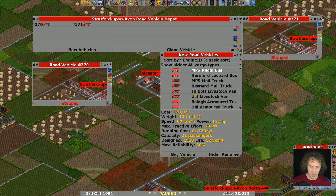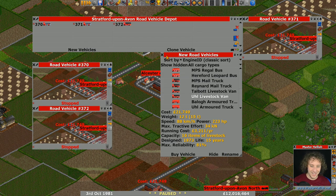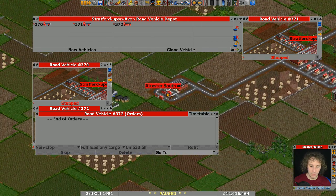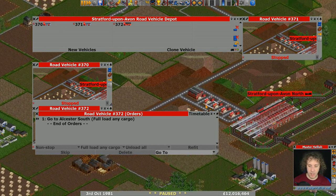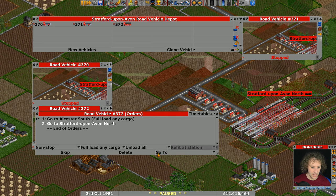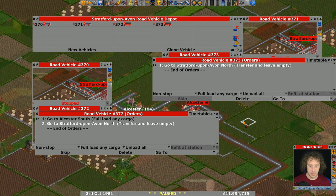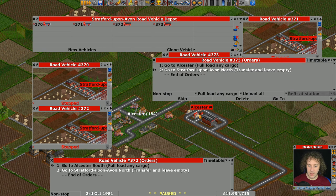Let's do the same with the livestock one — there's the livestock van. We're going to full load here, then transfer at the other end. We'll clone it without holding control so that we get the right orders. And there we go.